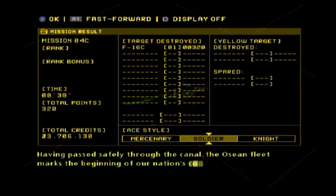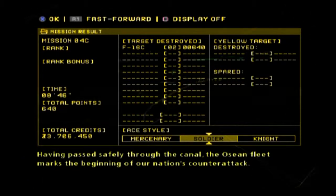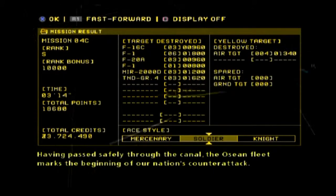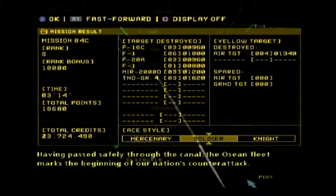Having passed safely through the canal, the Osean fleet marks the beginning of our nation's counterattack. All right, so that's Mission 4 right there. We've done all three scenarios.